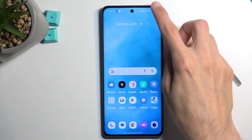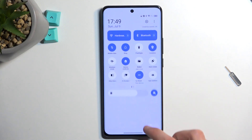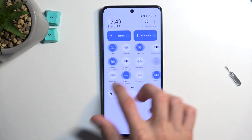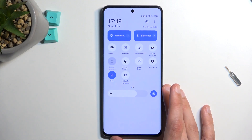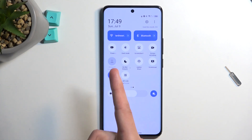To get started, pull down our notifications by swiping down from the top of the screen, then swipe down once again to extend the list of toggles. On one of the pages we should have our hotspot toggle, so if it's not on the first page just swipe to the left to see the second page — it's right over here.